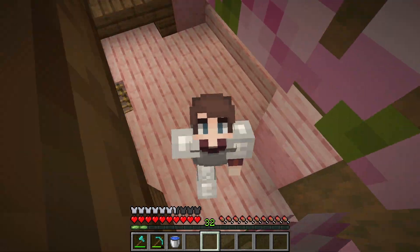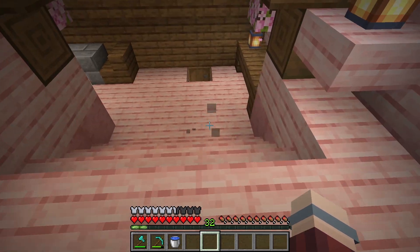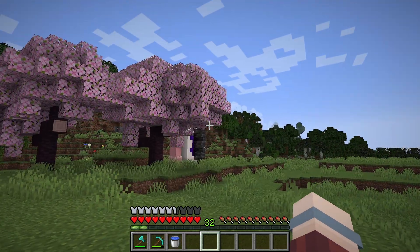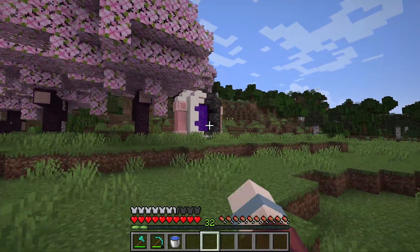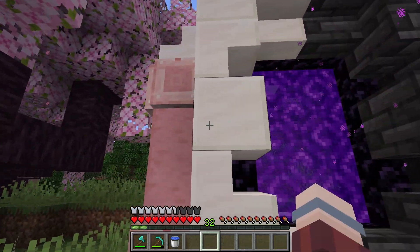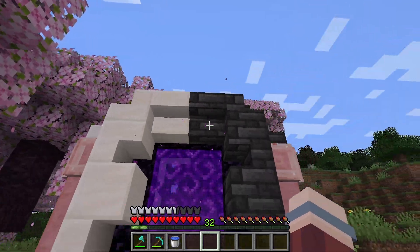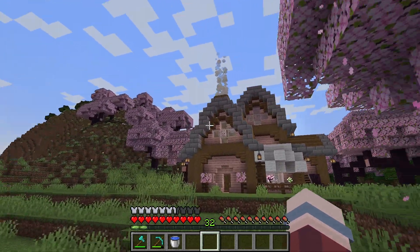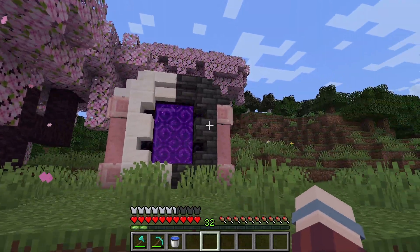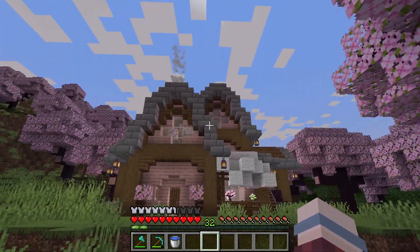Hello everyone and welcome back to my Minecraft let's play. Today we have a lot to do. As you may have seen in the intro, I did build this nice looking nether portal which has this oreo-looking design. I wanted to take this black and white design and change the roof because I don't love how the stone looks, so I'm gonna take this quartz and deepslate and change it. I'll show you guys when I'm done.